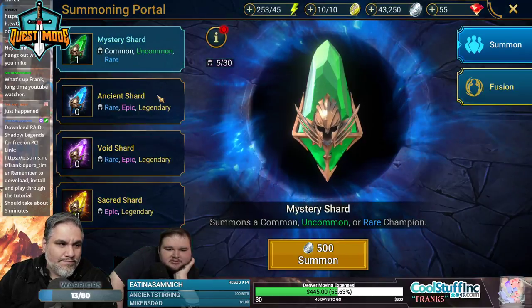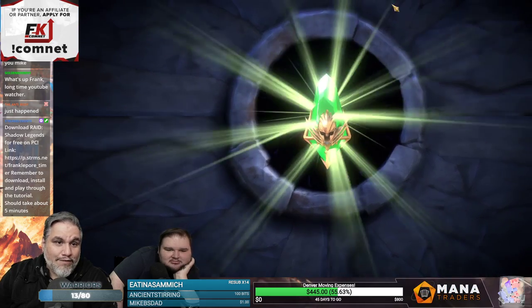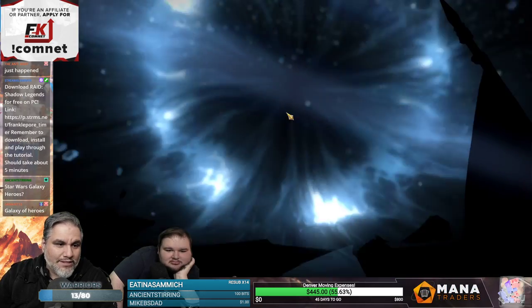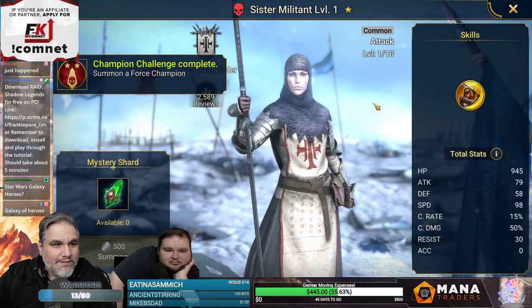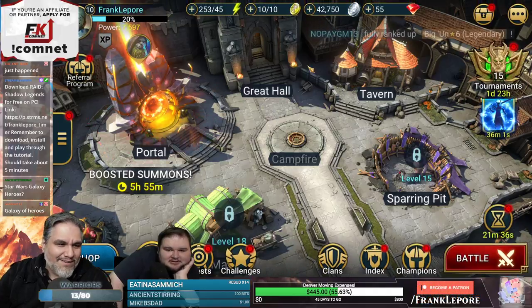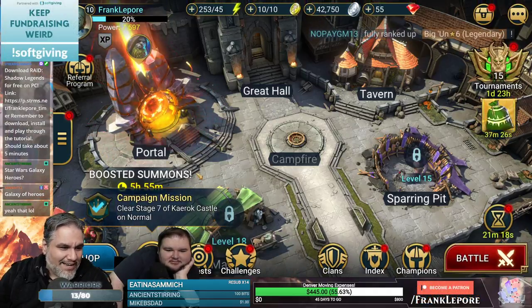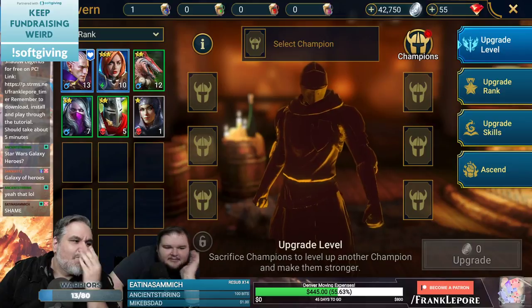We're already at 42,000 — you get silver real quick. Sister Militant — sacrifice, I'm sorry you're going on the altar, lady. Is it the Tavern?